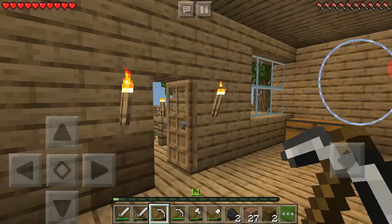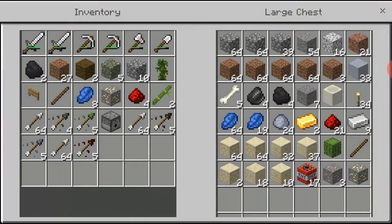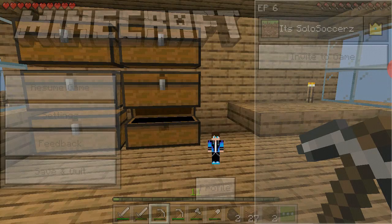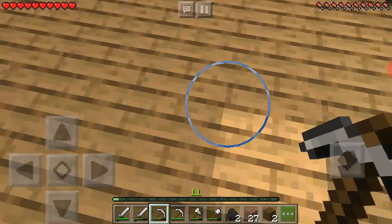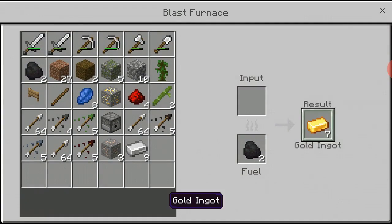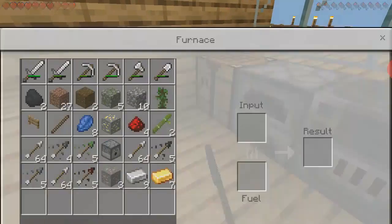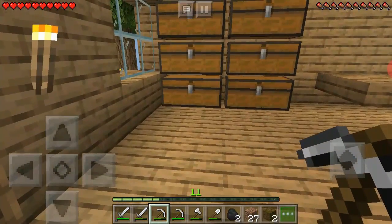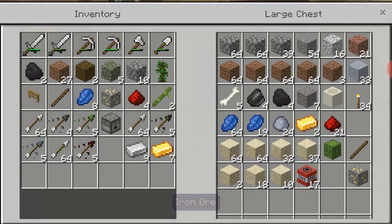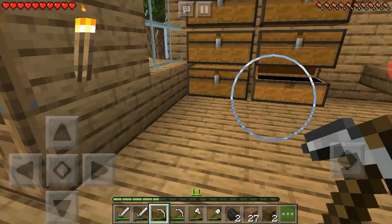Five iron ingots and a chest - how much iron do I have? I have nine. I think I've got an ore right there - three ores. Do I have any more left in the furnace? Nope, just gold. Nothing. I'm just going to smelt all these. I think I'm going to smelt some stuff for now and sort out all my stuff - be back in a minute.